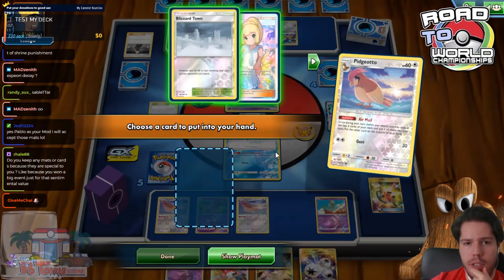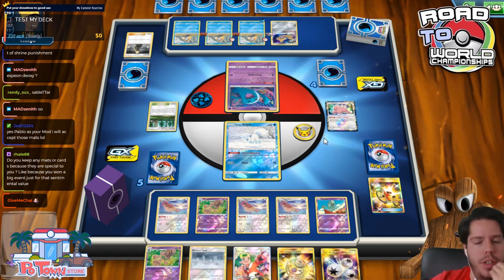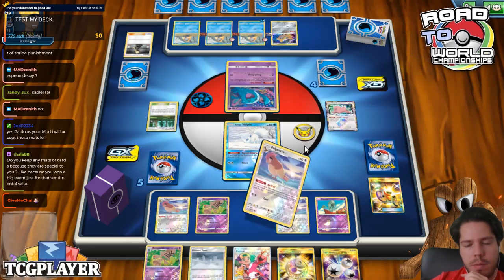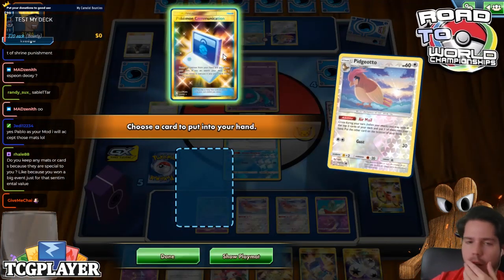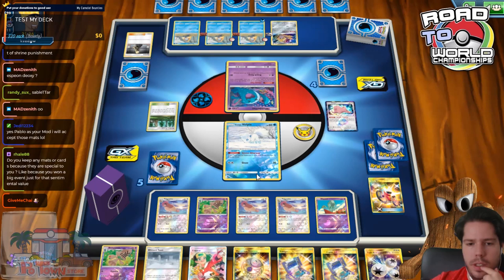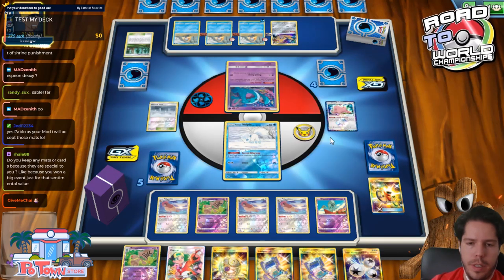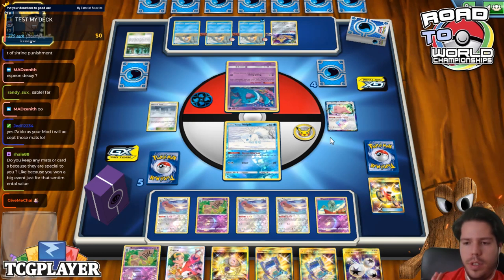My opponent has not been using his stadium, so I'm going to counter it. The Lily goes to the bottom, then I'll Airmail, grab the Pokégear, and then Airmail again. We won't get an attack this turn — not the biggest deal, but not ideal. I'll pass, and next turn I'll commit fully to finding that U-Turn Board. My opponent plays down a Switch — he can't play items now. The item lock will apply a lot of pressure. Reset Stamp from 6 to 5 — not the biggest deal.